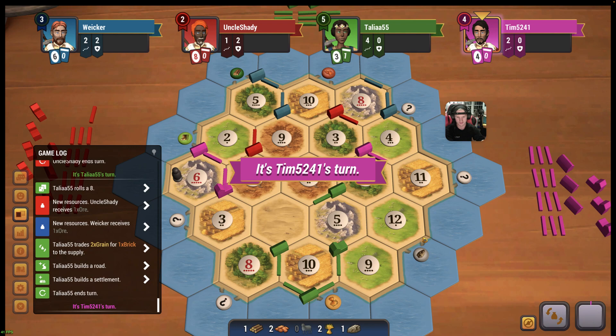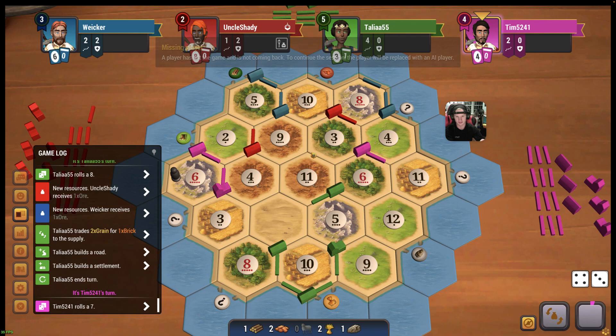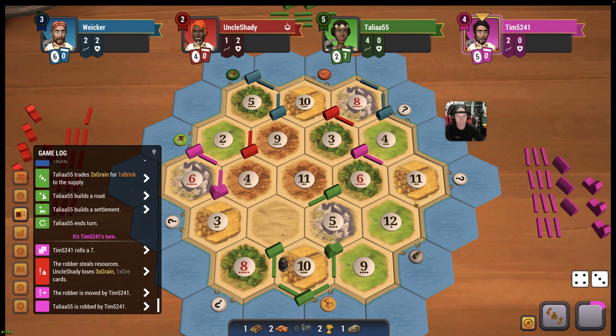I could go for a 5 right about now. We don't hate the 7s. Red has to ditch half. I think this hits my 8, maybe my 9. Oh, red quit. Red just quit. Definitely should go green's 5. 10's fine too, 10's good.